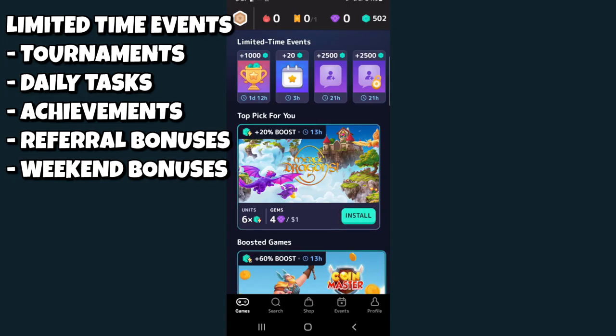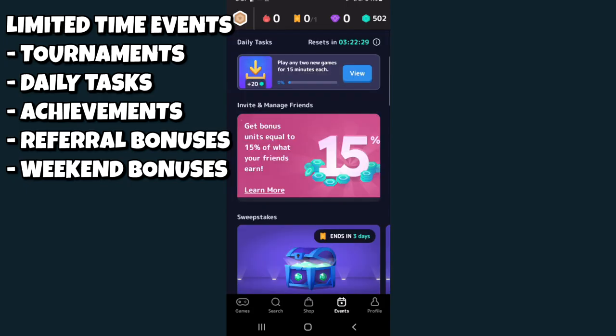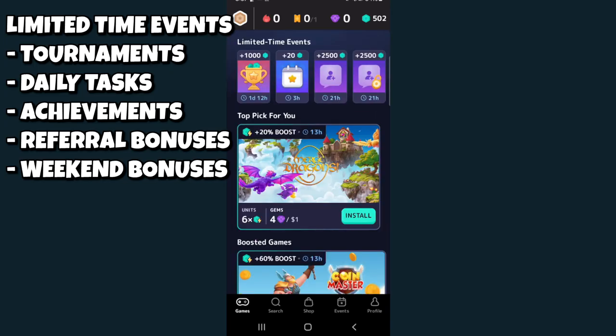Tournaments are just a bunch of players playing the game and seeing who plays the most at a particular time period. There are also special achievements under the Events tab. For example, you can get 20 units for playing any two new games for 15 minutes each, any time in the next four hours. These daily tasks show up once a day, and they'll also have limited time events as well.